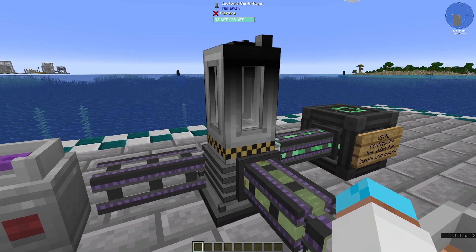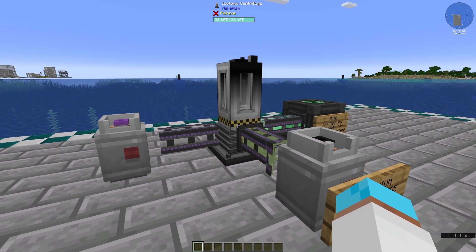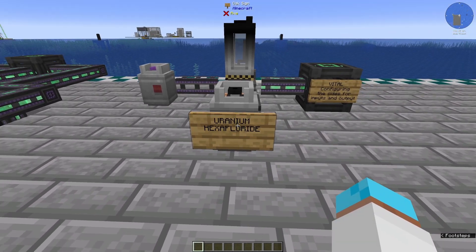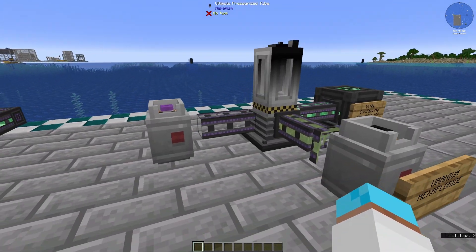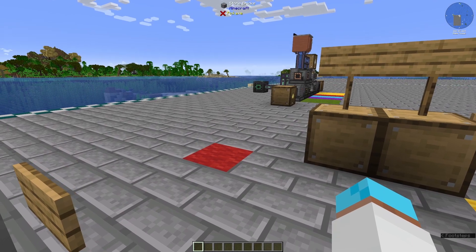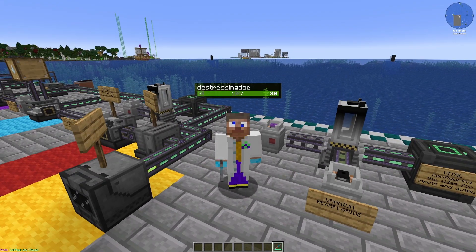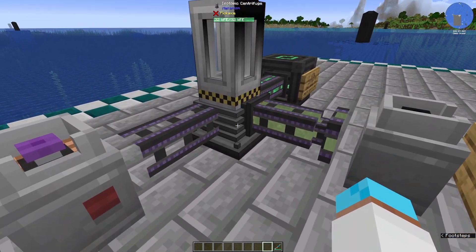Fissile fuel is made in an isotopic centrifuge. Look it up in JEI for how to make these things — it comes from uranium hexafluoride. These machines need power and you need to make sure you configure your pipes and your machines correctly. So get yourself a configurator. We need to make sure the machine's inputs and outputs are all set up correctly.